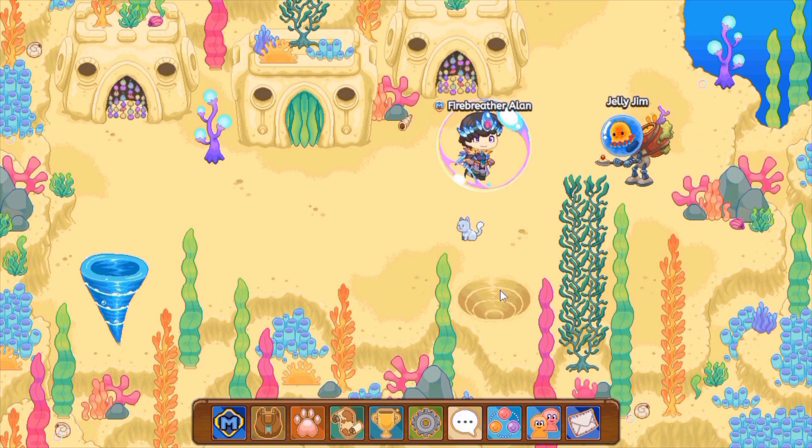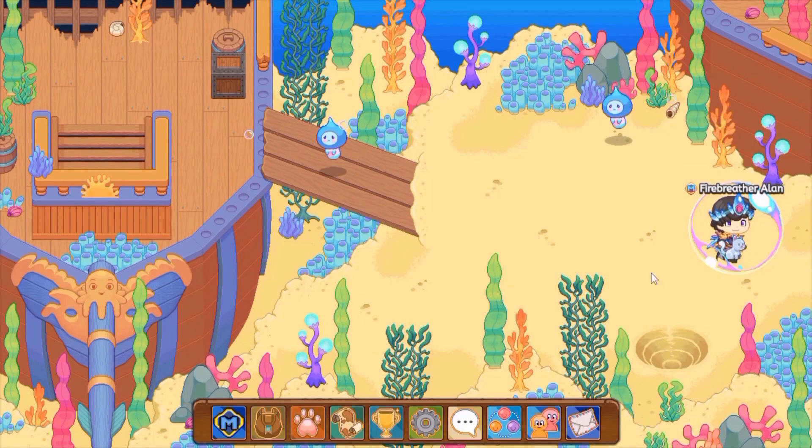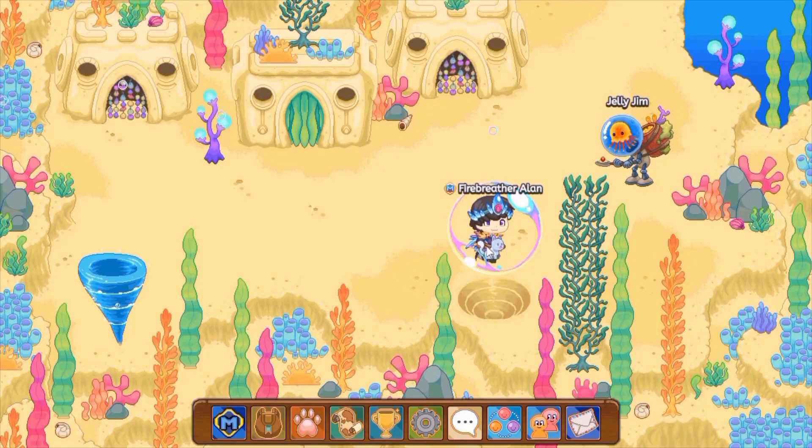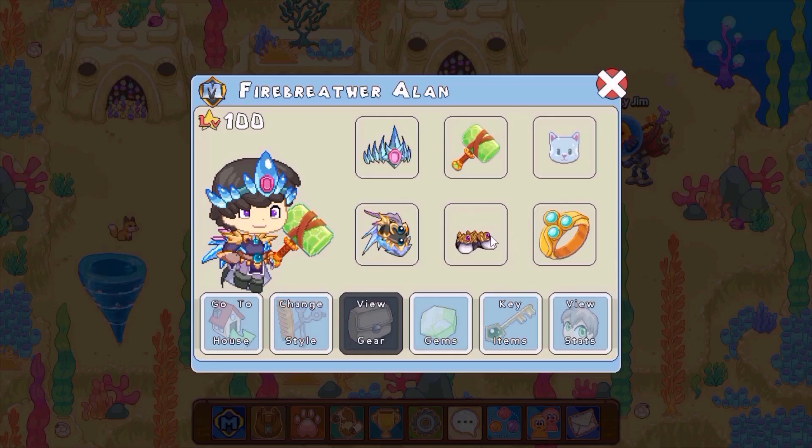You can either teleport across very easily. Basically what should happen is that this area shouldn't be covered with black clouds, and this other area shouldn't be covered in black clouds either. If even one of them is covered in black clouds, then you can't teleport. Both of them must be cleared with the sonic blaster which Captain Eve gives you.